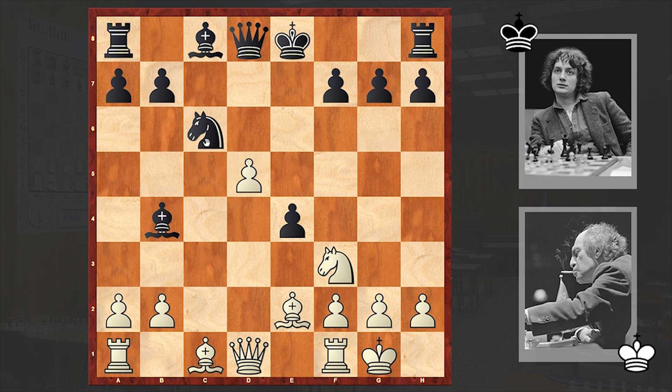Tal went for Nxe4, and after dxe4 played d5. This is just a brilliant combination and only Tal's hawk-eye could spot it. Timman accepted the pawn sacrifice, and with Bxf3 Tal is of course not interested in recapturing with dxc6 — that won't give white anything. He is simply recapturing on f3, leaving black in a very hard situation. The bishop on b4 is misplaced, the knight is under attack, and the king is still stuck in the center, which is very problematic for black.